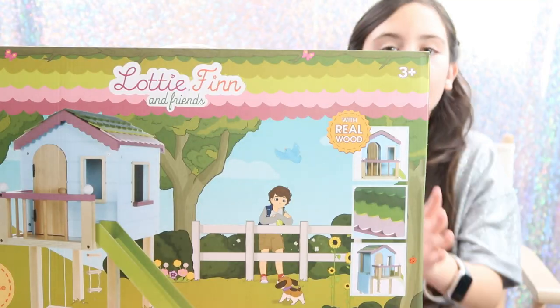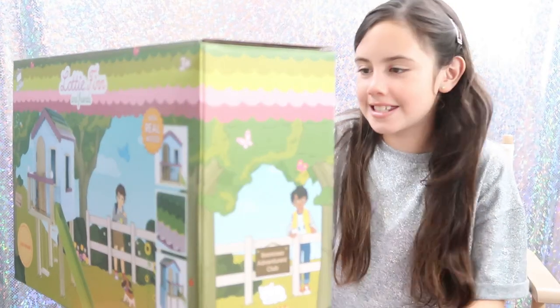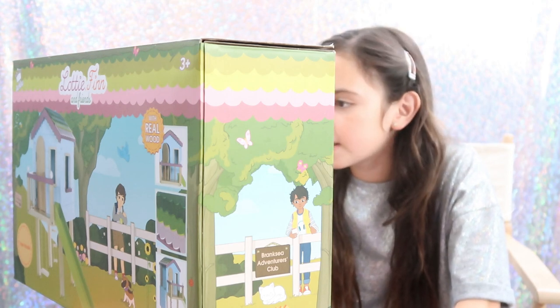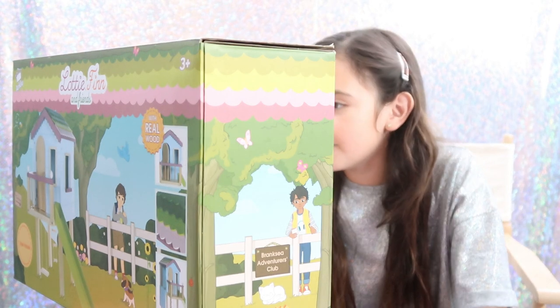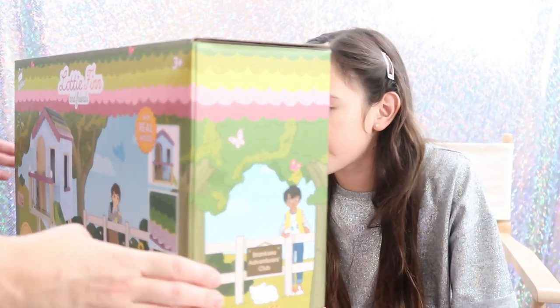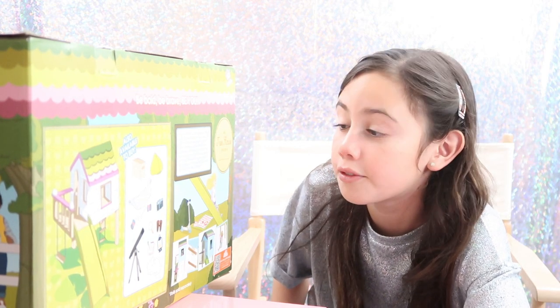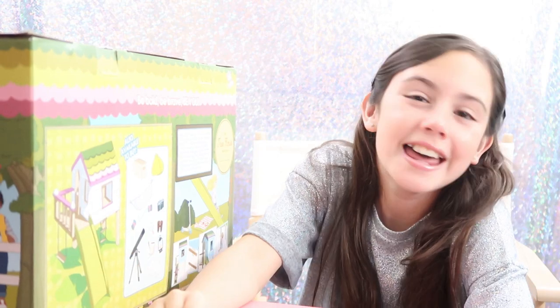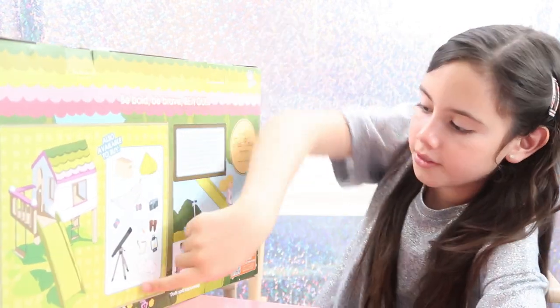There's a description on the back of the box. It says: 'Me and Finn are my very best friends. We all live on Breaksea Island and because we all love to have adventures together and solve mysteries, we started a Breaksea Adventures Club. Being a member of the club is so much fun. Shall I tell you a secret about the treehouse? It's a very special place because it's actually the HQ for our club. Would you like to come in?' It's so cool — it has a slide, a swing, a ladder, a door, and it's made of real wood.